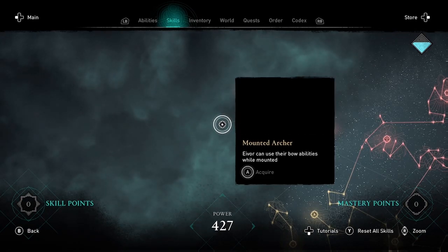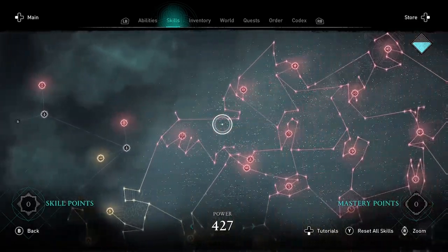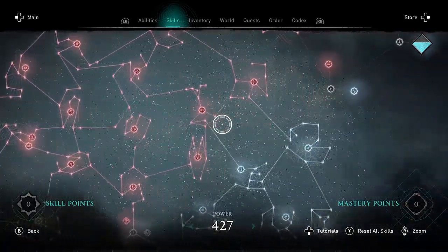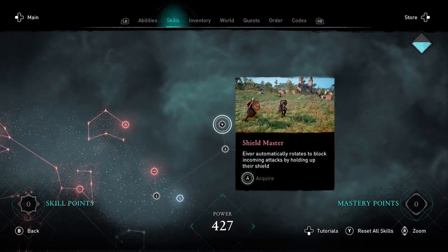The first new skill is Mounted Archer — Eivor can use their bow abilities while mounted. This skill is actually in the Raven skill tree, which is kind of confusing because usually bow-related skills are in the Wolf tree.